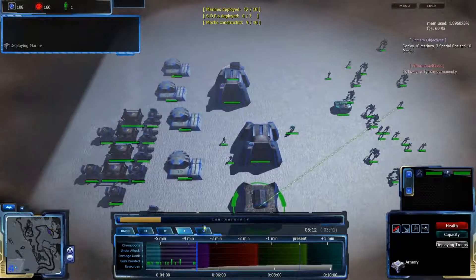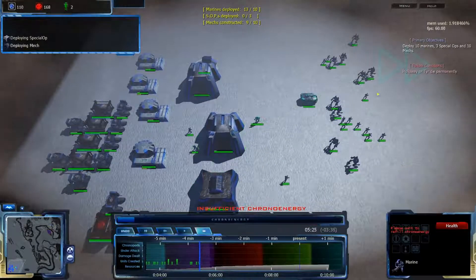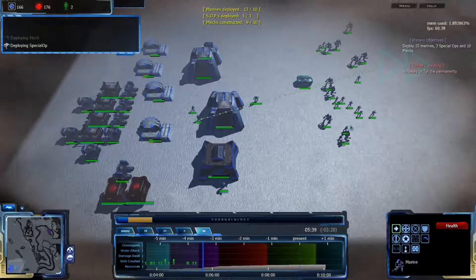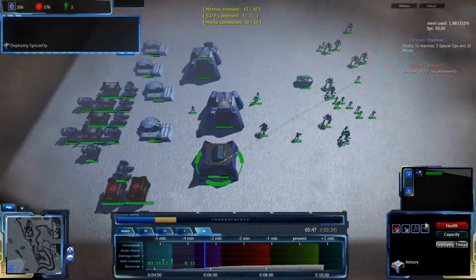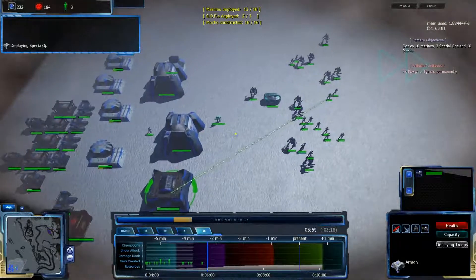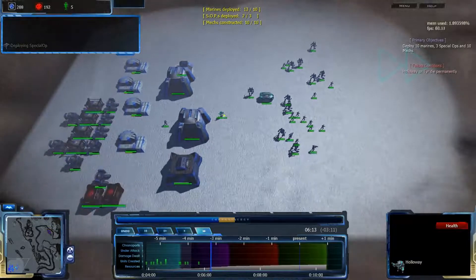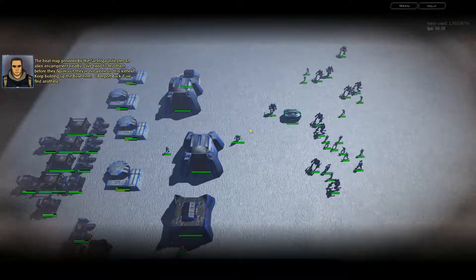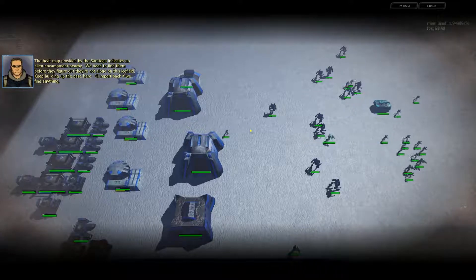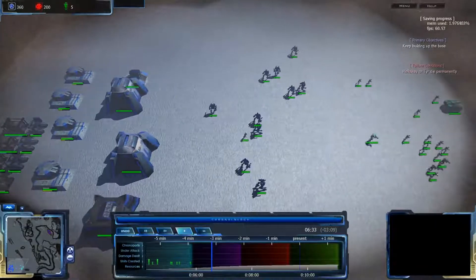Apparently we need one more mech as well. We'll just keep one guy behind to help build stuff up and maybe defend against an enemy attack. That's an SOP — we should just need one more SOP and that's it. What indicates an alien encampment nearby — we need to find them before they figure out they're not alone on this ice field. Keep building up the base here.